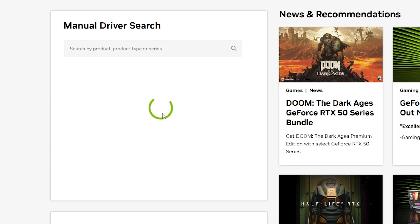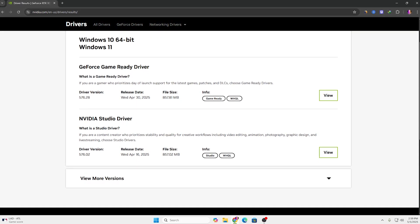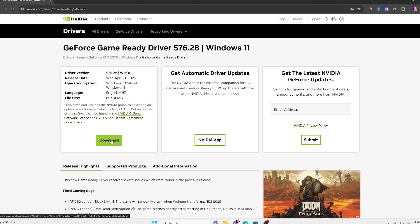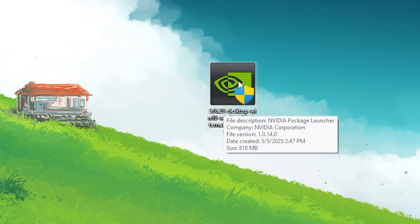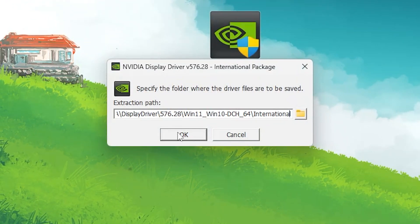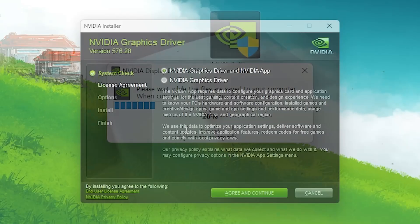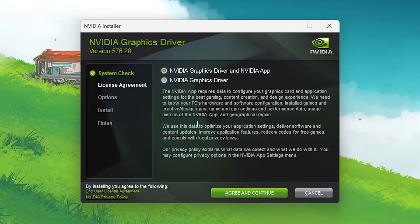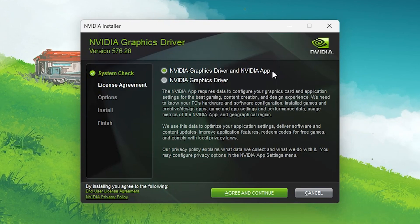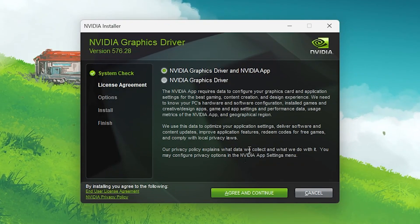Click the Find button and it will find the driver compatible with your GPU. You'll see the GeForce Game Ready Driver — click the View button and download it to your PC. I've already downloaded it. Now double-tap the installer, click OK, and it will start loading. Next, you'll see the license agreement — select 'NVIDIA Graphics Driver and NVIDIA App' since we'll use the NVIDIA App for optimizing the GPU, then click Agree and Continue.